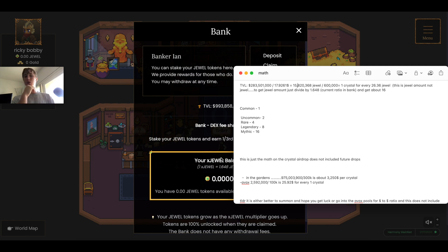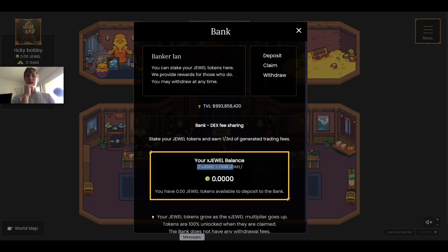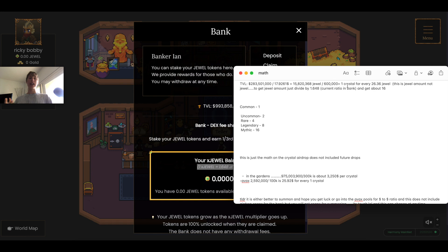So we need about 26 JEWEL for one Crystal. Factoring in hero rarity: Commons get one Crystal (26 JEWEL), Uncommons two (52 JEWEL), Rares four, Legendaries eight, Mythics sixteen. So theoretically an Uncommon summon would be worth it on the Crystal alone — not financial advice. Summoning also gives you an entry into the raffle for 10 gen 0 heroes.